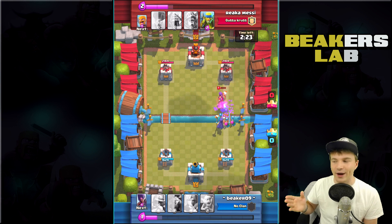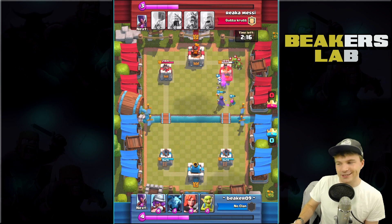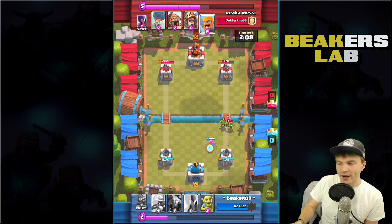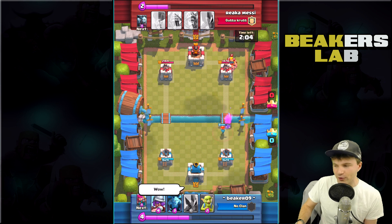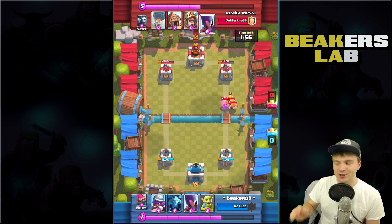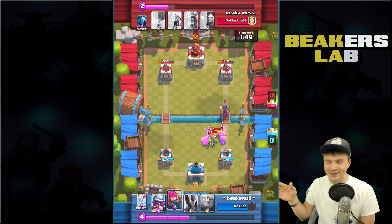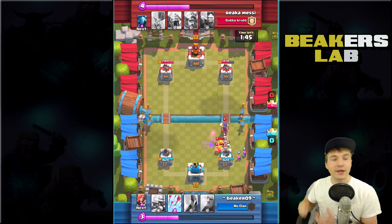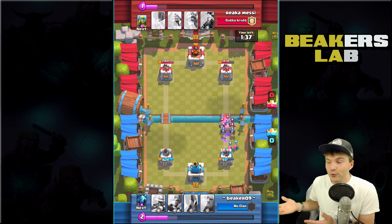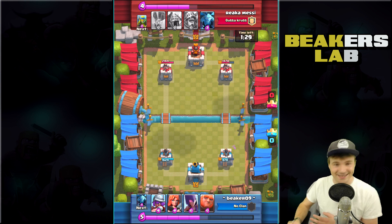He drops the minion horde - nice play - and minions as well. I didn't really have my arrows ready so I threw them but it was a little late. We had already lost our tanking unit, the giant. We got like 600 hits right there. We should have dropped the valkyrie a little further up, but it looks like it's about to get crushed. Now we're gonna have to take care of those barbs some other way.